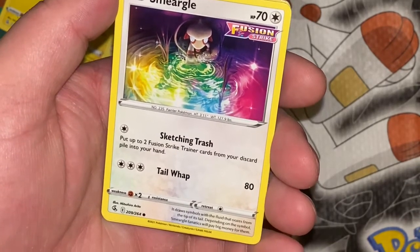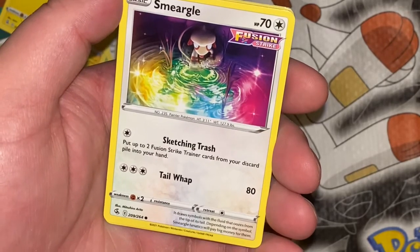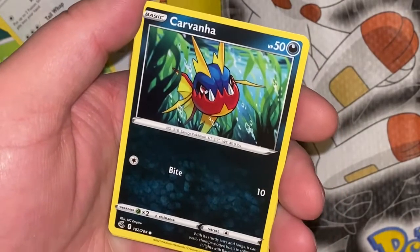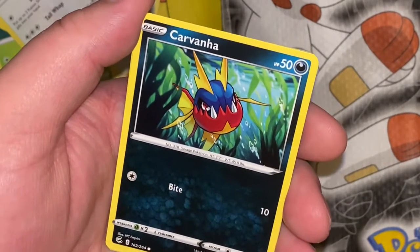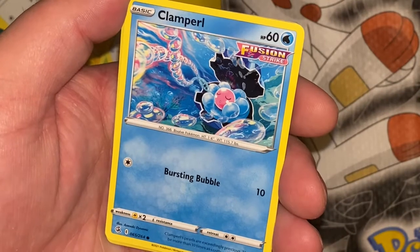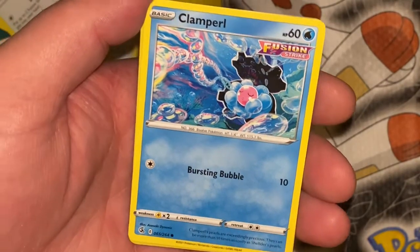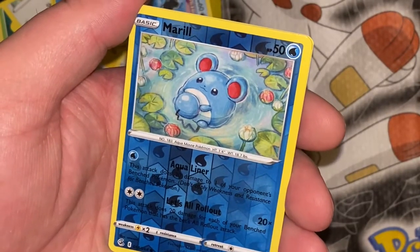Melmetal, Single Strike. It melts particles of iron and other metals found in the subsoil so it can absorb them into its body of molten steel. Toxel — it manipulates the chemical makeup of its poison to produce electricity. The voltage is weak, but it can cause a tingling paralysis. Staryu, Rapid Strike — no number of injuries can bother Staryu. Its amazing regenerative power has returned it to its previous state in half a day. Mawile. Chomp — 30 damage. During your opponent's next turn, the defending Pokemon's attacks cost one energy more and its retreat cost is one more. Its huge jaws are actually steel horns that have been transformed.